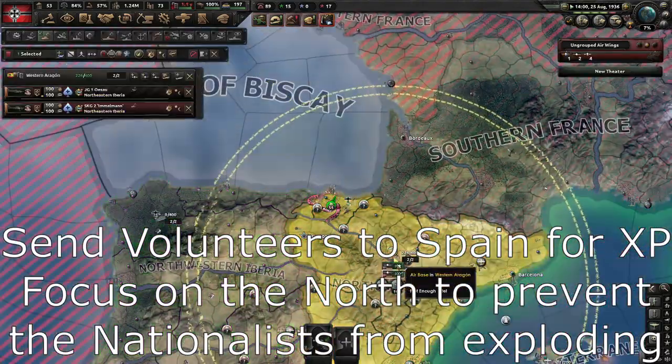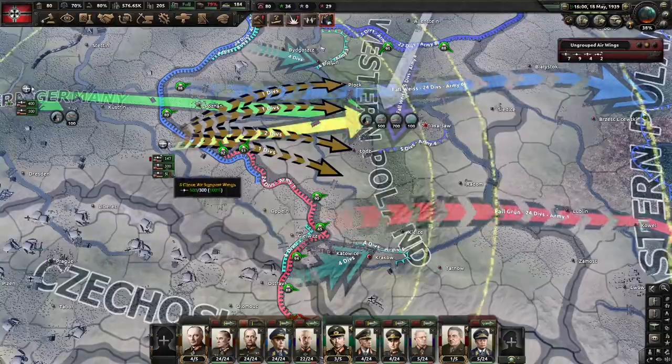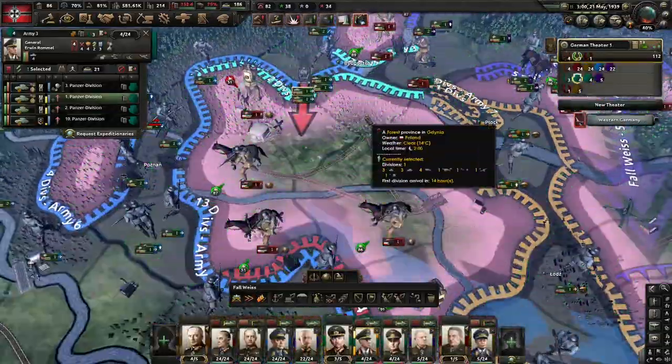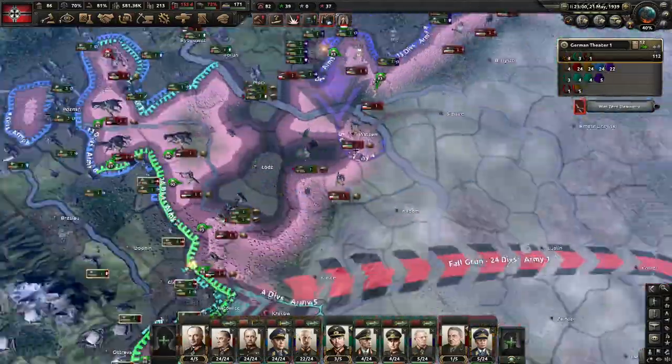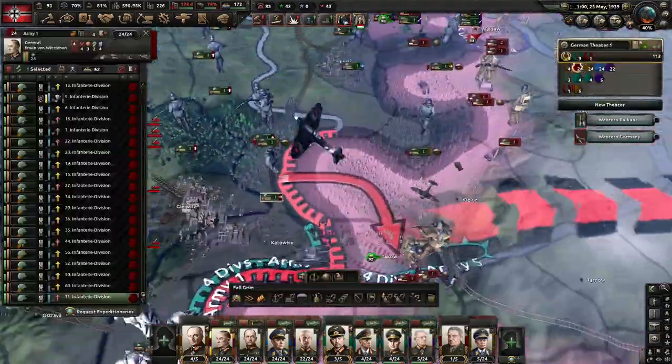Going down Rhineland will allow you to re-militarize the Rhineland, annex Austria via Anschluss, and get war goals or diplomatic options for multiple countries. Included are the Vienna Awards, which can grant land to Hungary, and the reintegration of Luxembourg and Alsace-Lorraine if you reclaim them.